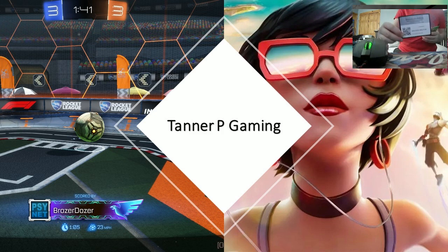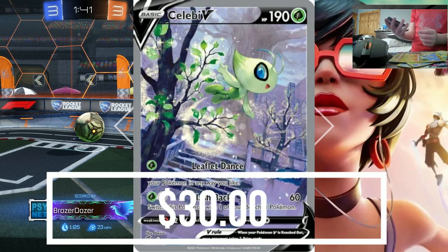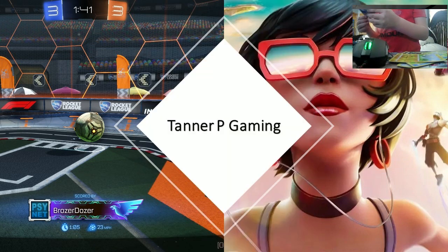Here's the code for you guys. One, two, three, four from the back. One, two, three, four. Ooh! Alternate Art Celebi V! Oh my gosh! Oh wow! That's a great pull!